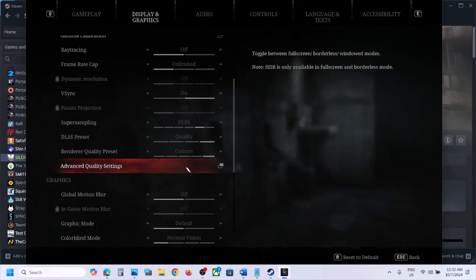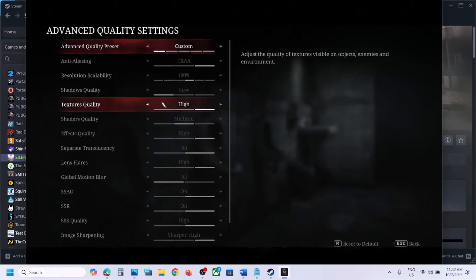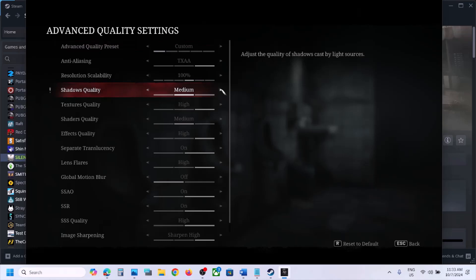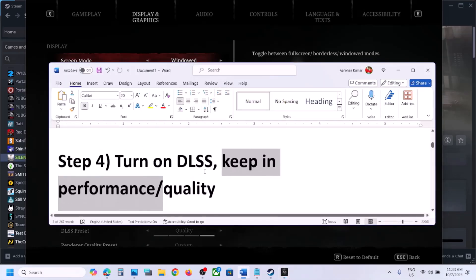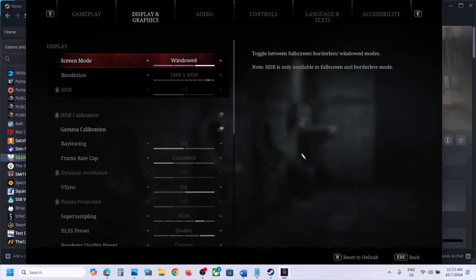Once you set it to Custom, you should be able to click on Advanced Quality Settings. Here you can see Shadow Quality — if this is set to High, set it to Low and then check.